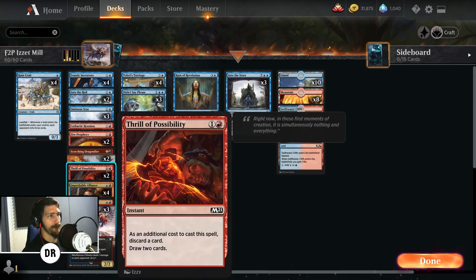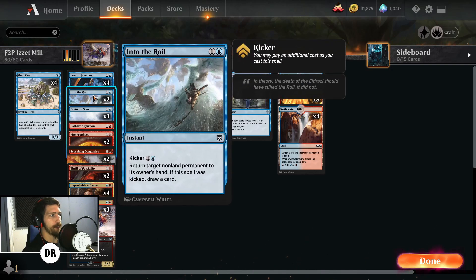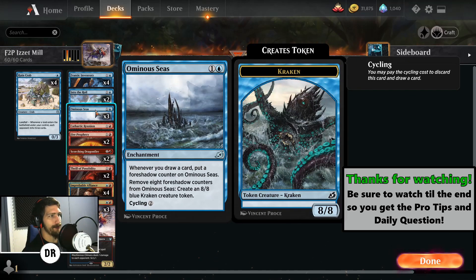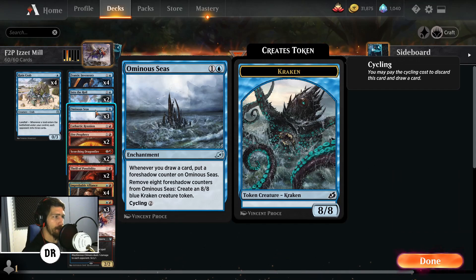Starting at the top, we have Frantic Inventory — draw a card, then draw cards equal to the number of cards named Frantic Inventory in your graveyard, so every time you cast it with more copies in your graveyard you draw more. Enter the Fable for bounce removal on any non-land permanent, and you draw a card if you pay four mana — great for bouncing Embercleave or Grafdigger's Cage, then countering it with Didn't Say Please. We have three copies of Ominous Seas because we're so focused on card draw: whenever you draw a card, put a foreshadow counter on it, and you can remove eight foreshadow counters to create an 8/8 Kraken.